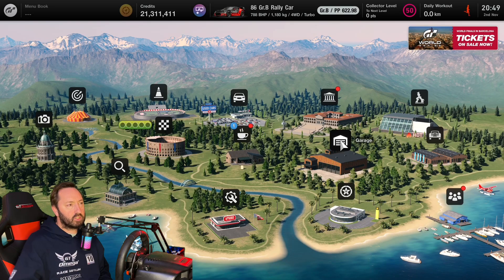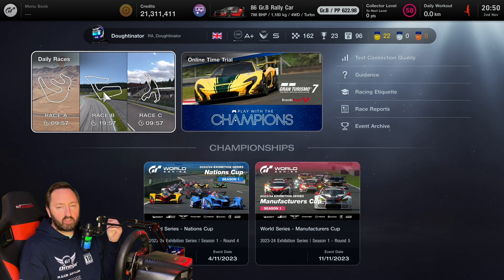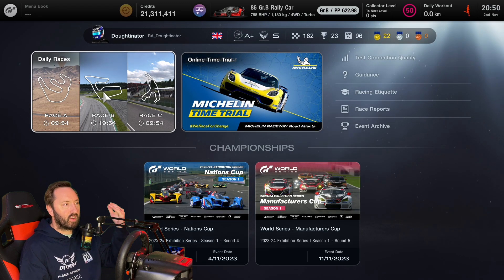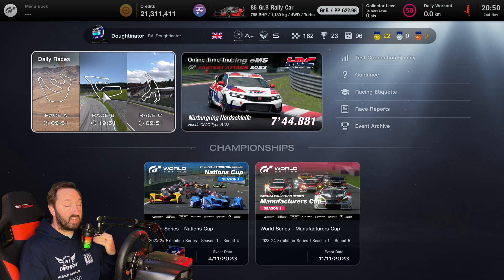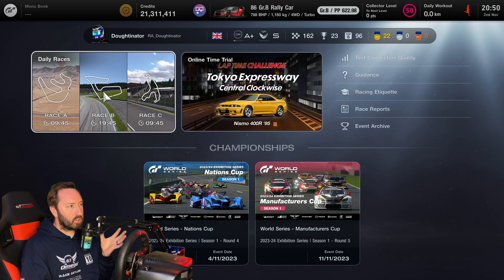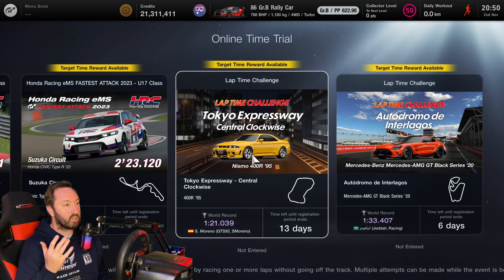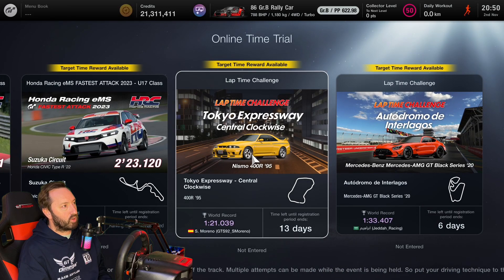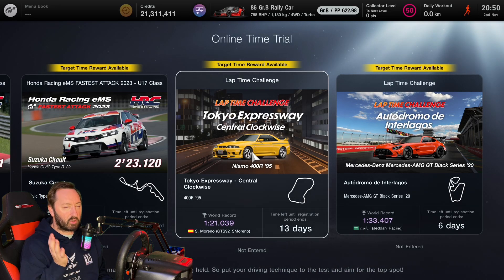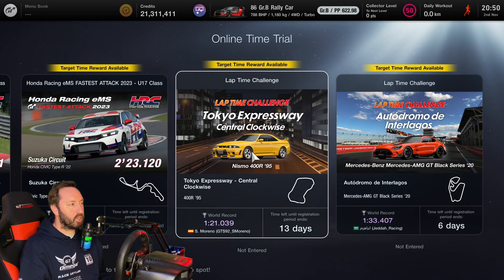If you are a sport mode player in Gran Turismo 7, there isn't anything in this update that made a significant difference. You do get to see your sport mode driver rating and safety rating changes after the race, to see whether you went up or down on SR or DR - that's a good thing. Aside from that, there's not a great deal extra. Sport mode is probably in a pretty good place right now with online time trials offering good credits. The new time trial for this update features the Nismo 400R at Tokyo Expressway - that'll be an interesting and frustrating one with a lot of red lap times.